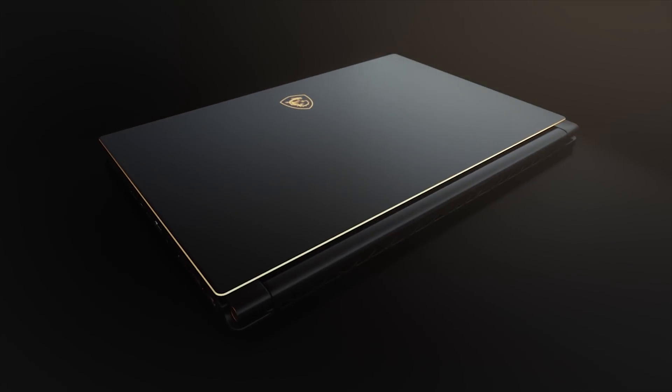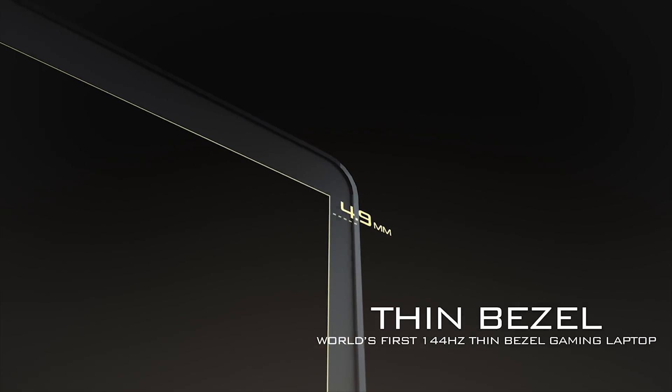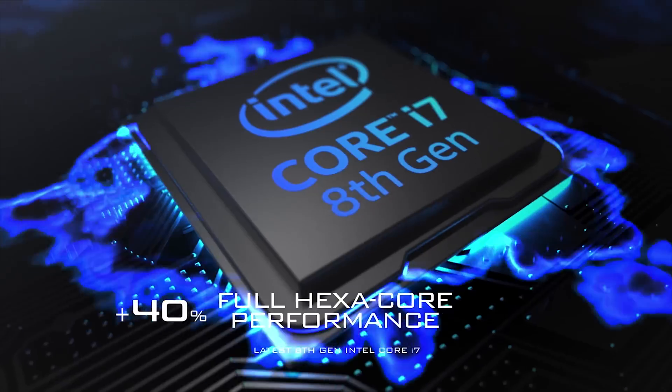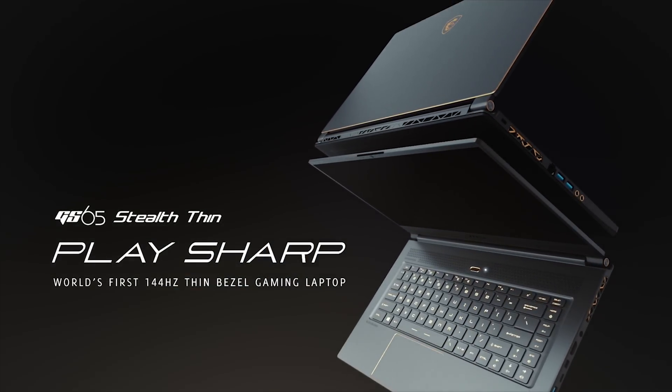MSI brings ultra-thin gaming to life with their new GS65 Stealth. The 4.9 millimeter bezel, 144Hz, 1080p panel, NVIDIA graphics, and eighth-gen Intel CPUs make the new GS65 Stealth a true powerhouse with a small footprint. Find out more and how to pre-order by following the link in the description below.